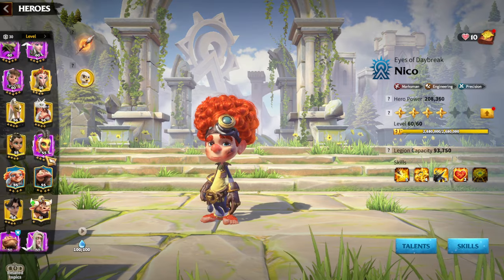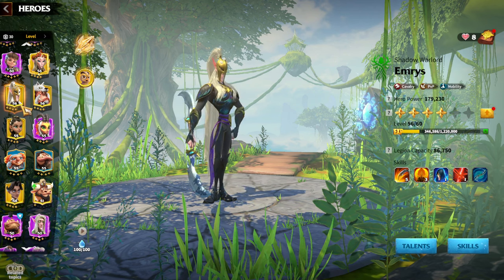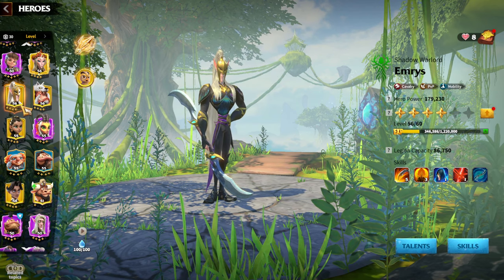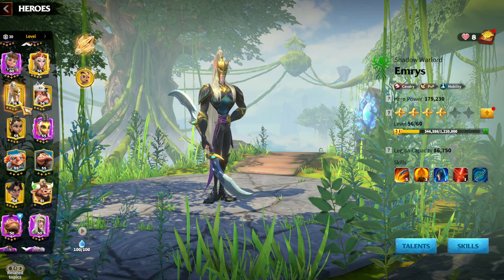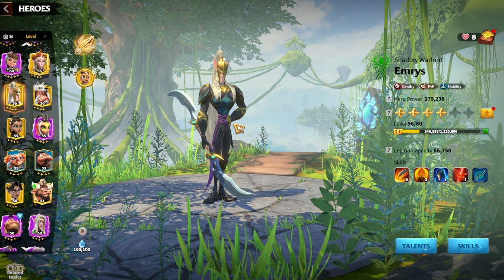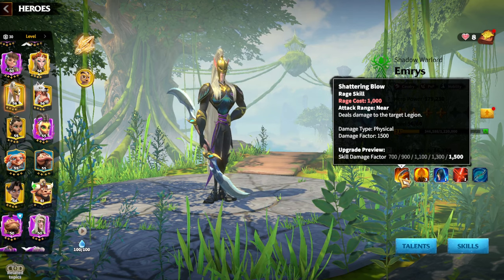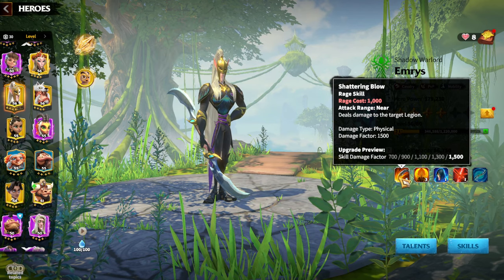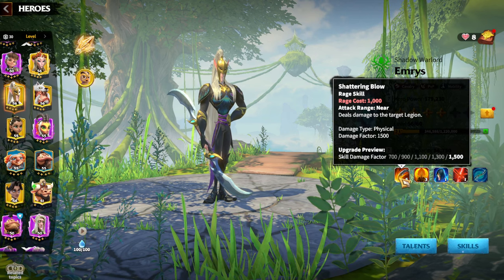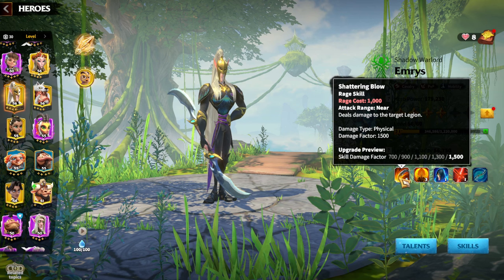Now it's time to dig inside the hero pair and understand why they are so good. They've been with us from Season Zero and Season One, and are still used by many players regardless of whether you are Tier 5 or Tier 4. First we need to understand how their skill sets match each other. The first skill is always the most important for every hero. Emrys's first skill has a 1500 skill damage factor, which is quite high — it's strictly physical damage.